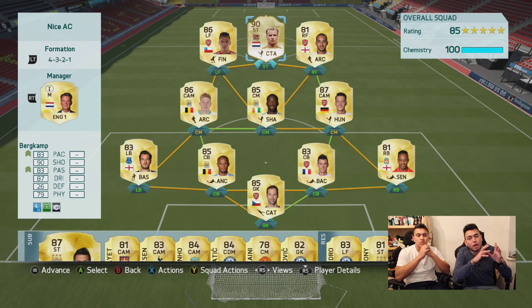This right here is going to be the team we're going to be using to try and get the most out of him. It's a pretty solid BPL team — you've got Alexis Sanchez, Yaya Toure, De Bruyne, Ozil, Petr Cech in goal. Should be a solid team. Also worth pointing out that Finlay and I haven't played FIFA in so long that this could be an absolute disaster — we could get smashed 3-1. But hopefully we get a few juicy goals from Bergkamp.